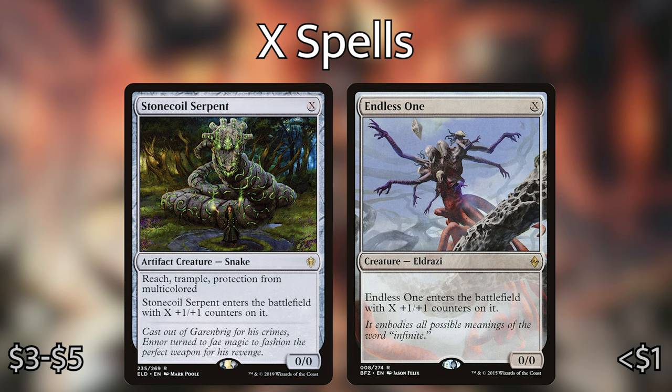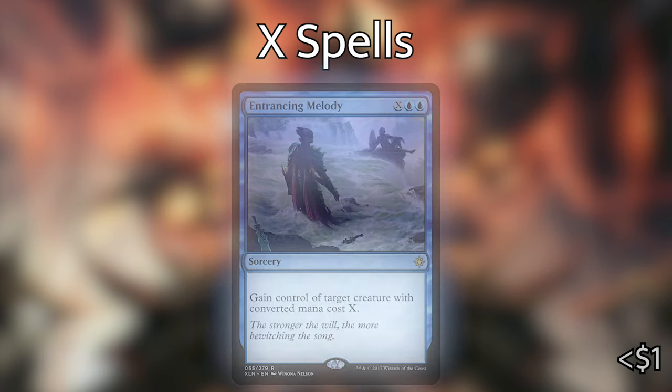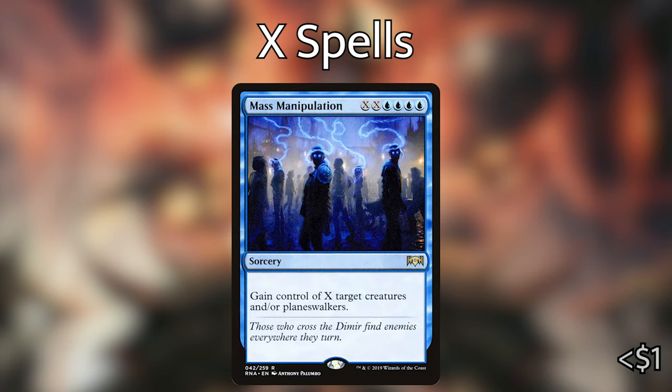Some other favorite includes: Entrancing Melody — blue blue X — gain control of target creature with converted mana cost X. We're going to have plenty of mana, so we can steal a creature and make a Hydra. Mass Manipulation — blue blue blue XX — gain control of X target creatures and/or planeswalkers. Late in the game when we have access to a lot of mana, we're going to be stealing so many creatures and creating a massive Hydra. I love that these are already super good cards and we're just getting extra massive creatures off of Zaxara.